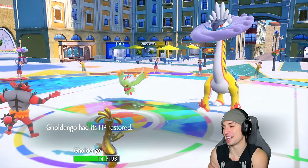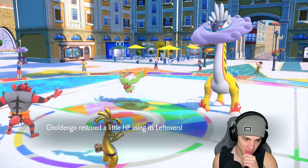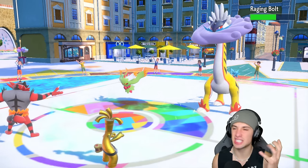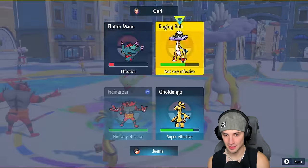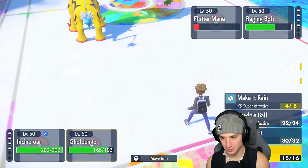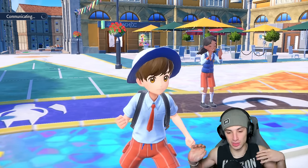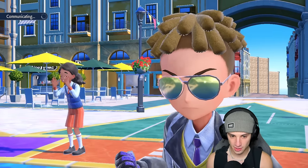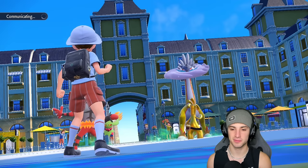I'm pretty sure it was Annihilape. We get back some HP, Goldiego's almost back to full. Still in a tough position. How many Thunderclaps does this thing get? Raging Bolt is so bulky with Special Defense through the roof at plus three. We can't really do anything against this thing — we need crits. I could Protect Goldiego and hope Thunderclap goes into that slot. Actually, Shadow Ball probably goes into the Goldiego slot and Thunderclap goes into Incineroar's slot, which Incineroar eats up with the Berry. They finally opt to Terastallize Flutter Mane.